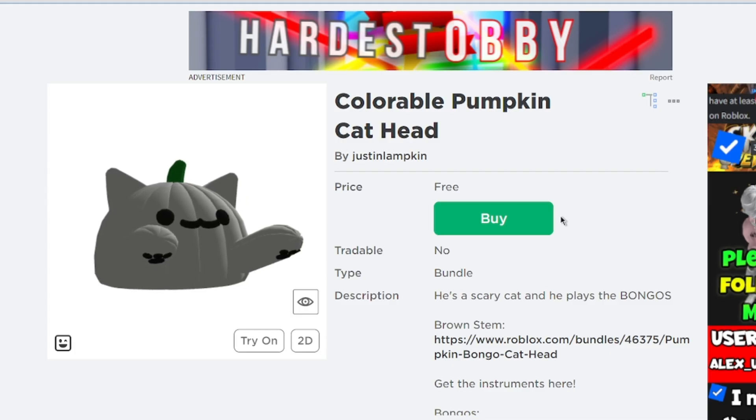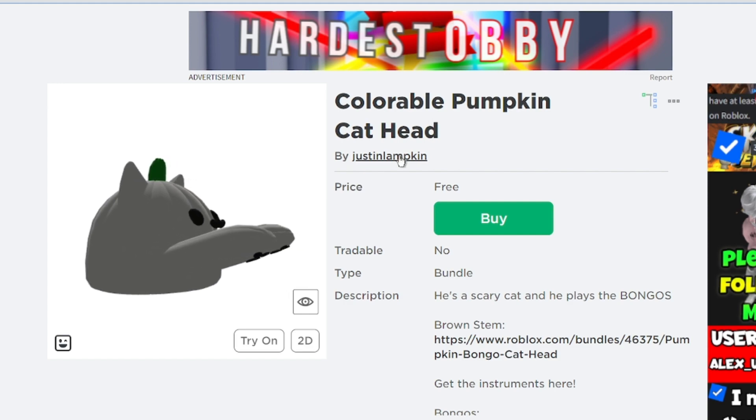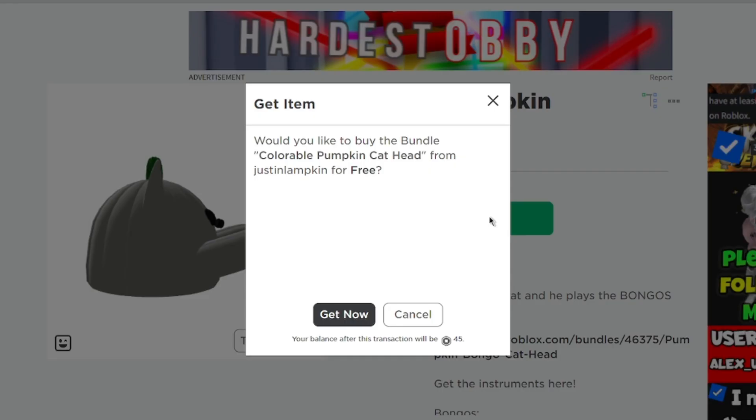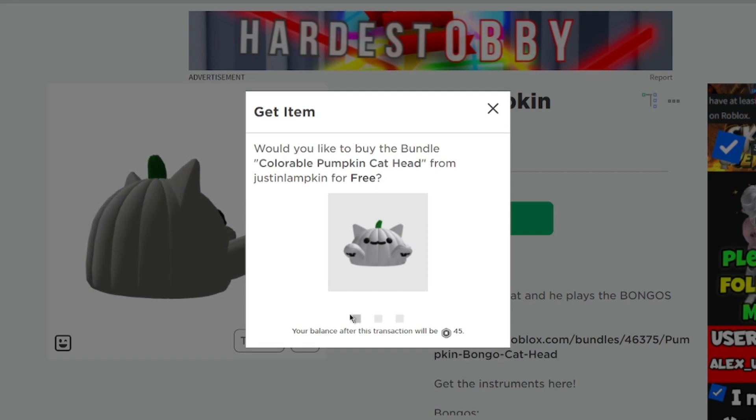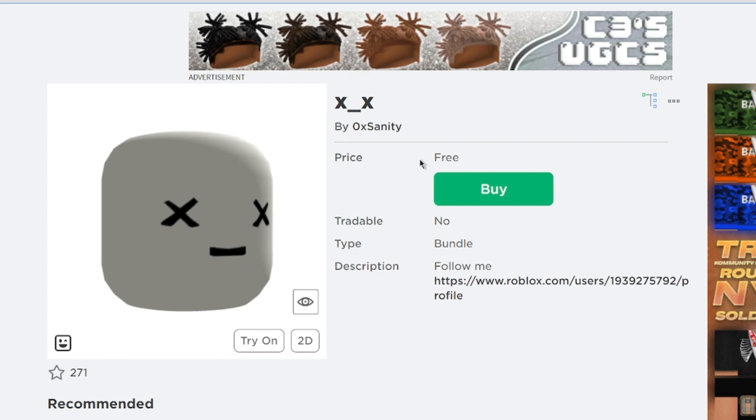The second item is a colorable pumpkin cat head as well — he's a scary cat and he plays the bongos. Now for the third item, it's the dead face by Oxanity. Let's go ahead and get this item.